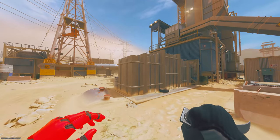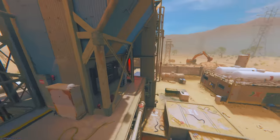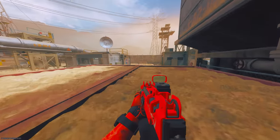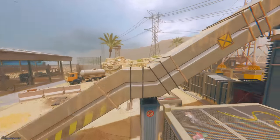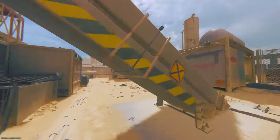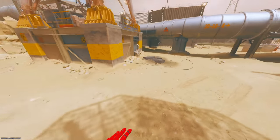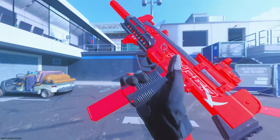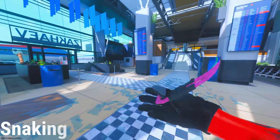If you just run off the ledge you'd only make it to about right there, but with dolphin diving you get way further. Dolphin diving lets you go from point A to point B, get up in a millisecond, and run. Whenever I'm running away from a fight or someone's chasing me, I dolphin dive off a high ledge or slope to get away. It's really useful. That's pretty much it for the dolphin diving and slide canceling section.